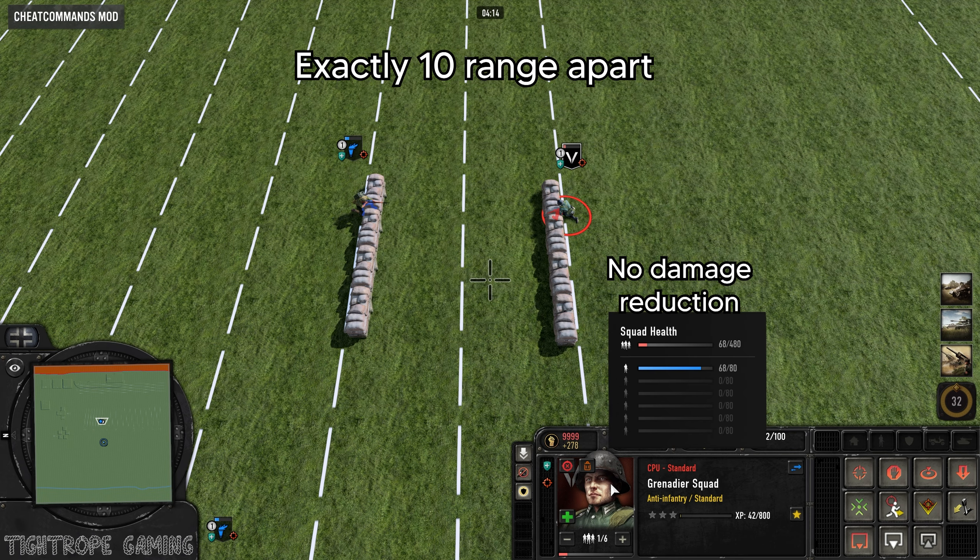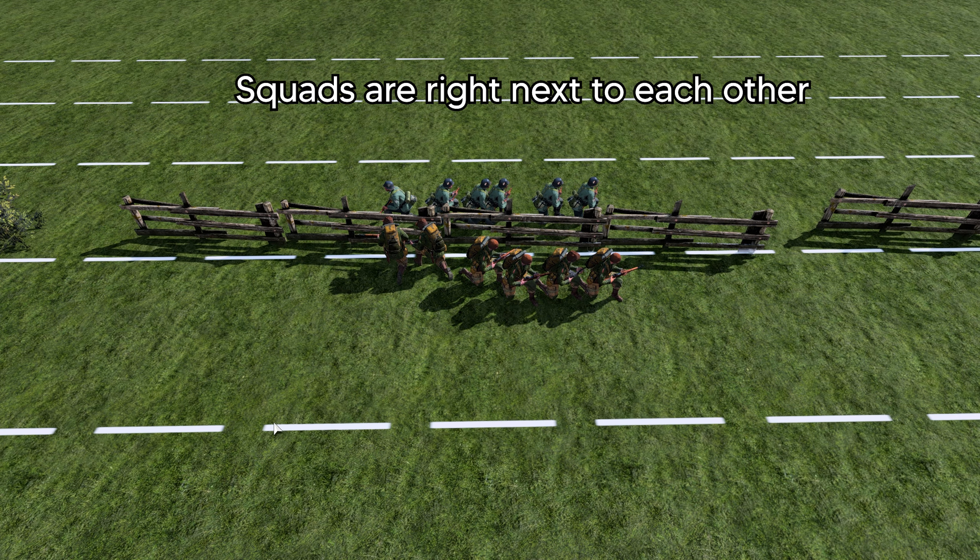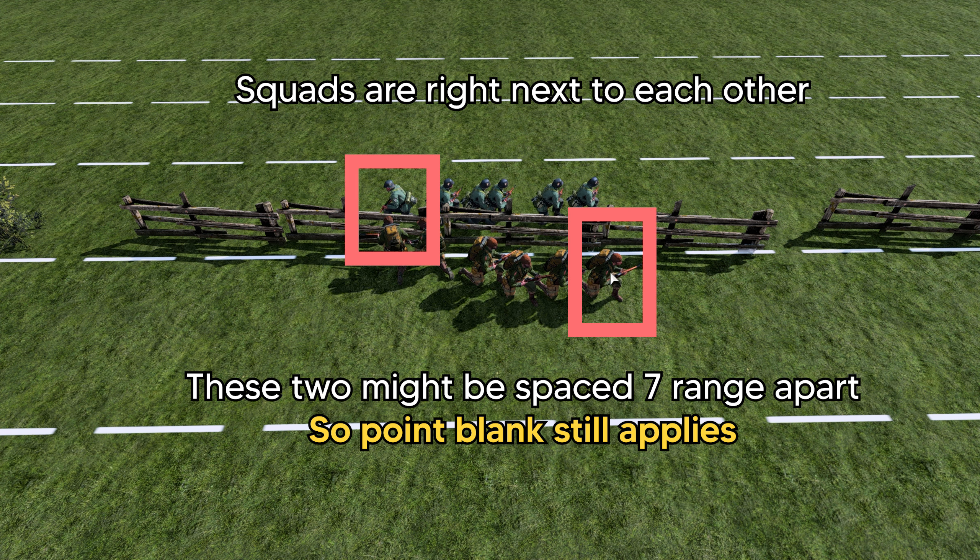The point blank mechanic comes into effect when the enemy unit is 10 range or closer. Here is what 10 range looks like from max zoom out, to help you calibrate your feeling for this in game. This 10 range leeway helps the point blank mechanic function in more scenarios, like when squad formations are somewhat spread out and the models on the far edges of the squad try to shoot at each other.